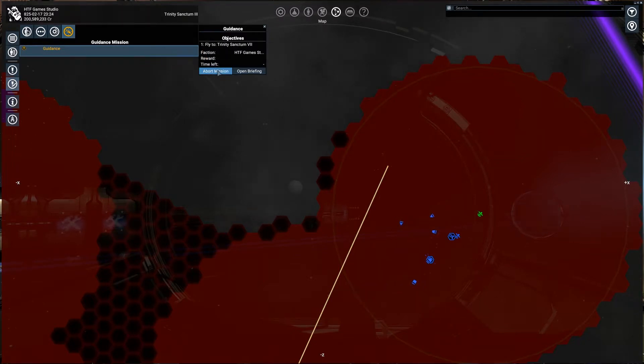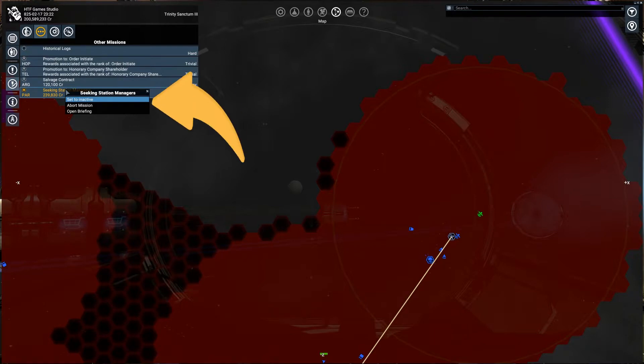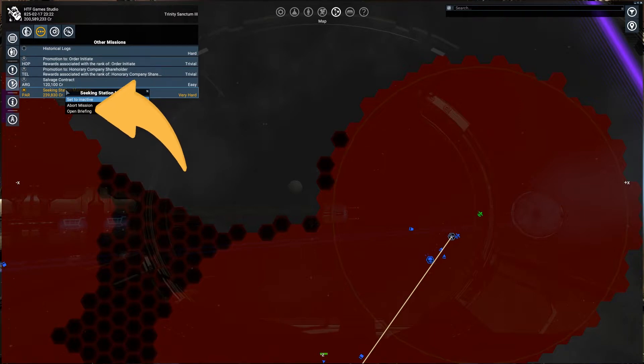Going into any category you can access the list of missions belonging to it. The name that is highlighted is which mission is currently set as active. By right-clicking the name you can set a mission as active or inactive, switching on and off ship guidance to its location. Here you can also abort it or access its briefing.